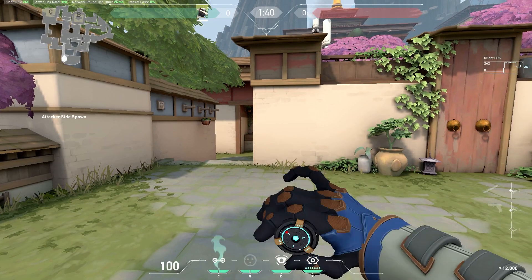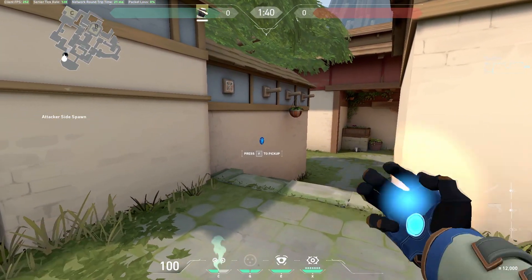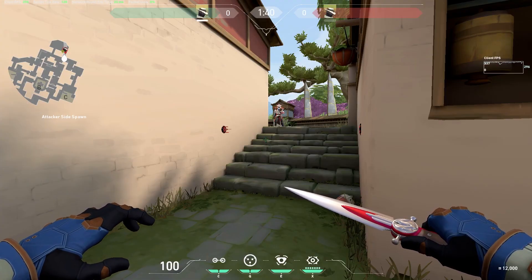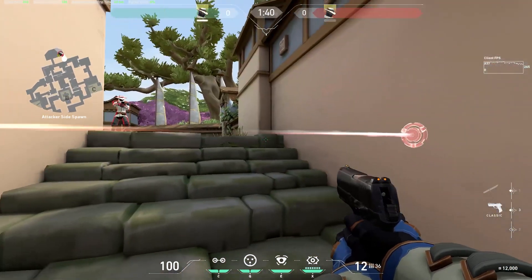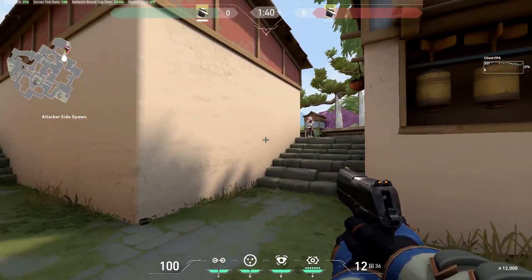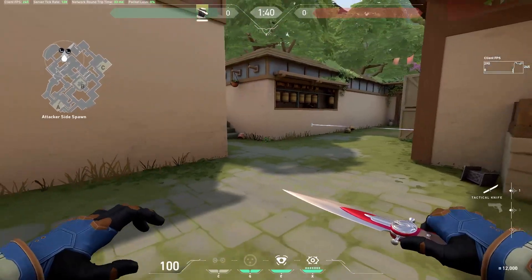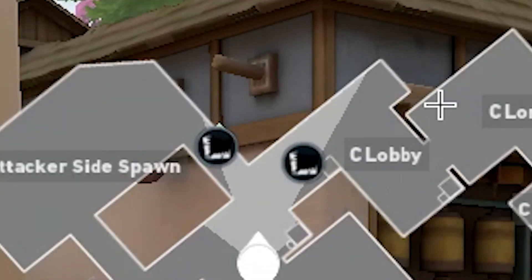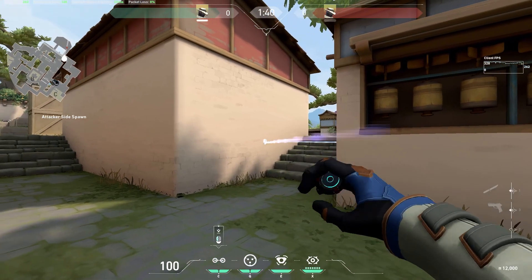Tripwires cost 200 credits to buy and can be picked up after being deployed and saved between rounds. Once placed, they're visible to enemies for a very short period of time before disappearing. Enemies can see them by walking up slowly before they trip over them. The tripwires can be shot at any time, and yes, they can be shot when they're invisible. They also show up on the minimap for you and your teammates. Both friendly and enemy abilities can take out a tripwire, so keep that in mind when you're playing a hero like Raze.